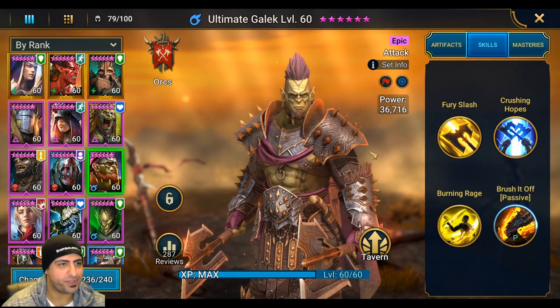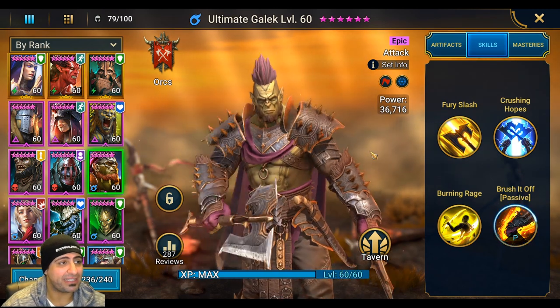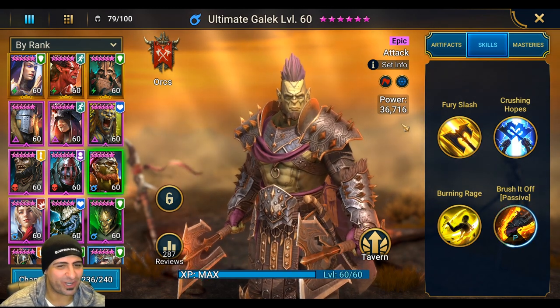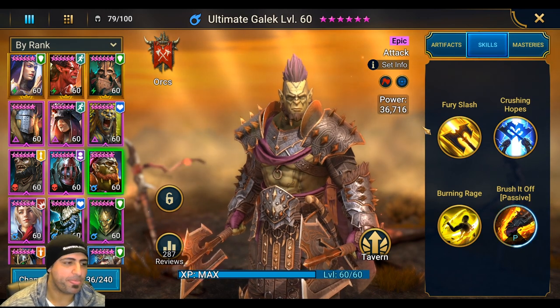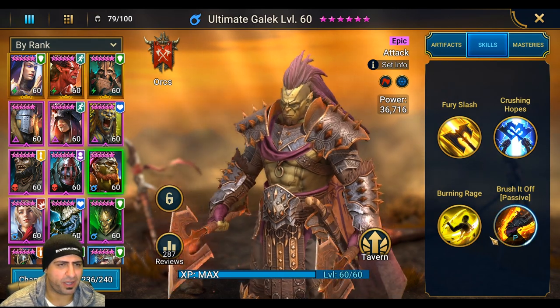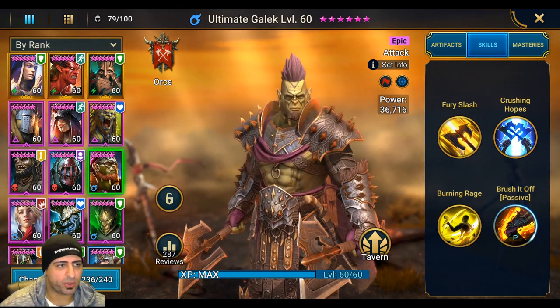Welcome back to another Raid Shadow Legends video. Today we're finally doing the in-depth guide and review on Ultimate Gaelic. I figured out a way for him to auto Spider's 20 in testing — I did some tinkering with my team and was able to do it. It's not 100% win rate but around 80%, which is very good.